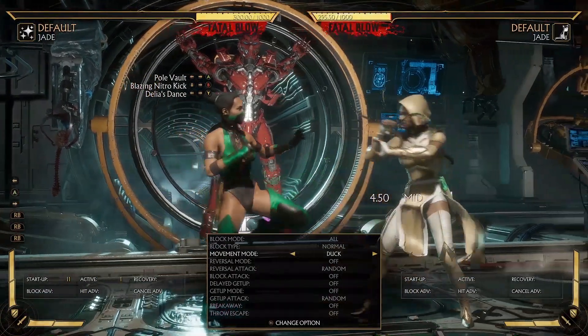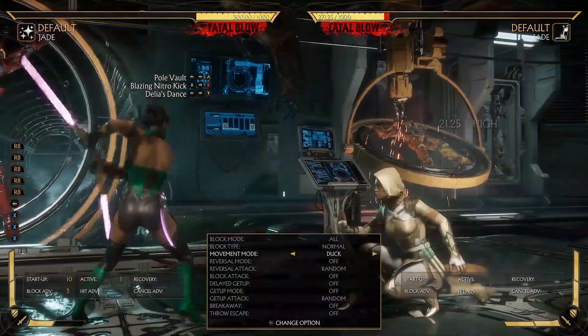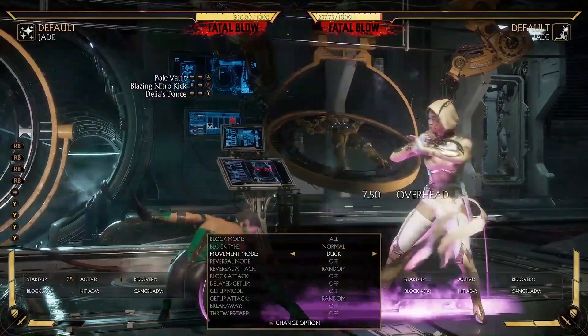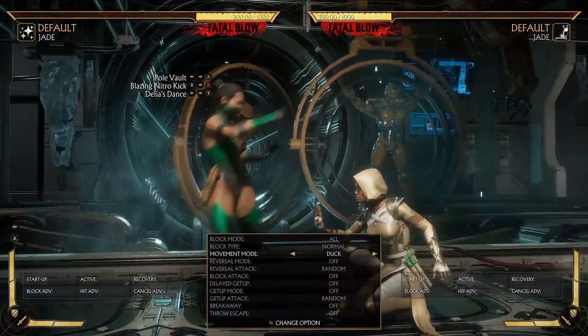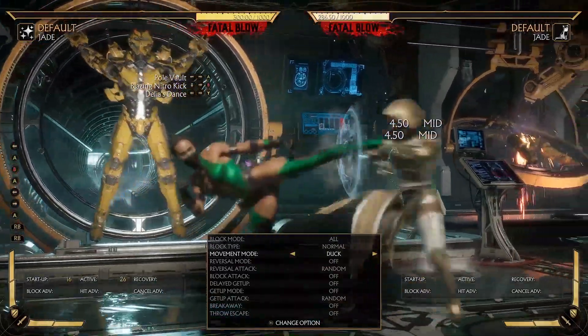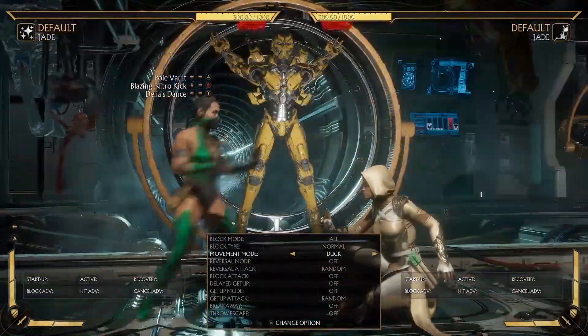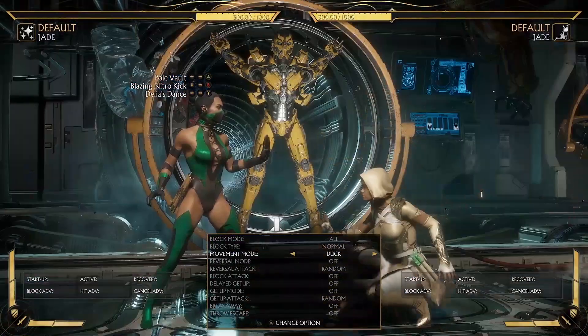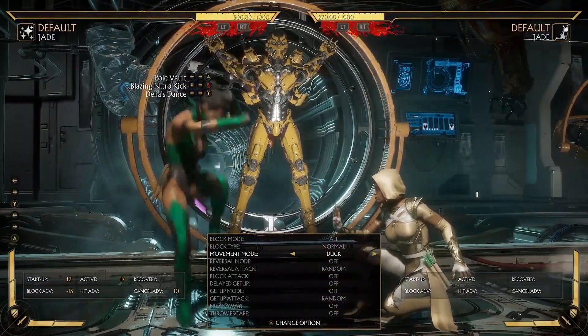And of course, if they stand, you can touch with back one. You can touch with forward two and save though. Keep in mind, you have to do it immediately — hold three and then you do it, because if you delay, they can duck it. So be careful. But of course, with Delia's Dance, they're not going to duck anything. So you're good.